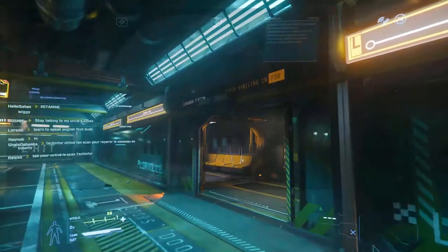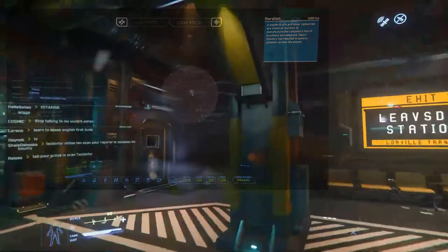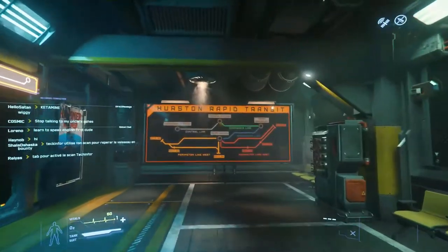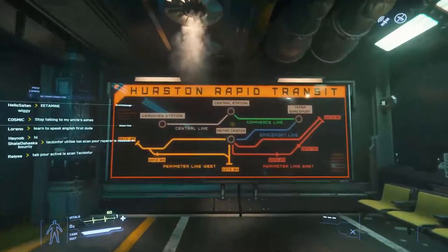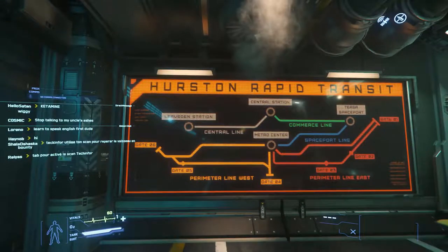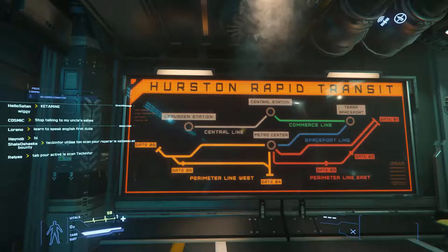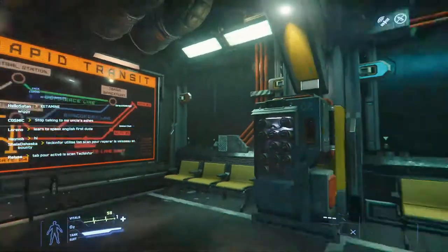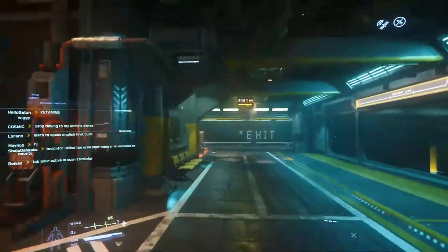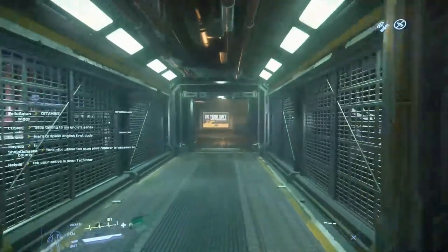So over here you can see I'm on Lorville, probably my favorite planet in the game. I just came off the tube station and over here we can see the map of the rail network we'll need to navigate. We're currently in the top left corner, just got off the central line. If you're coming from the spaceport you want to take the commerce line — the green one — but if you're coming from the spawn, take the spaceport line first, then the commerce line, then the central line and you'll end up here.